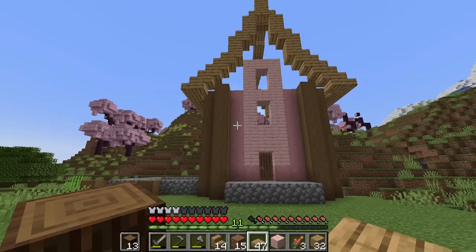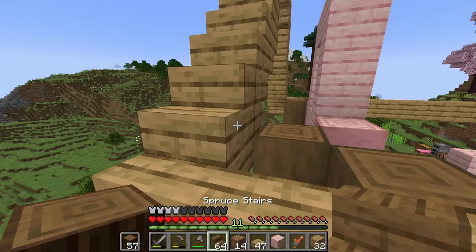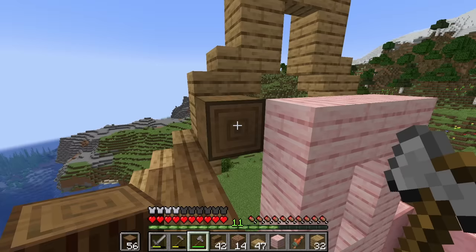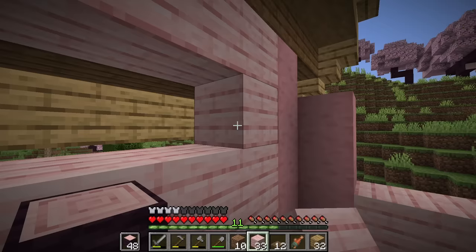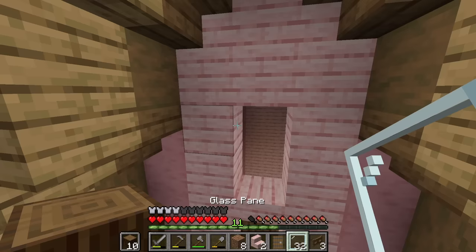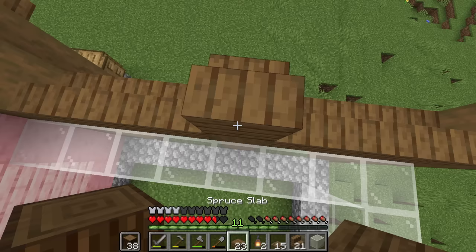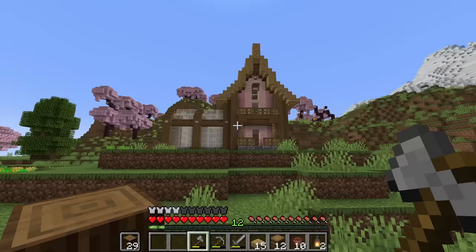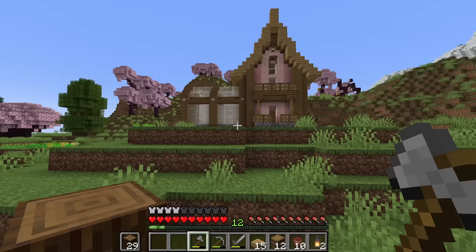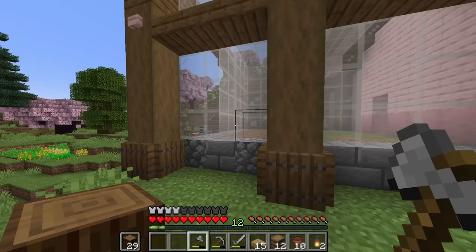The replay mod hasn't been updated yet, so just enjoy a little time lapse of me placing blocks. And here is our completed house! Isn't it so cute? I love how this turned out and I really love playing with the two different kinds of pink wood — the stripped spruce log and then just the regular planks. I think that's so cool. I'm excited to actually get things in this greenhouse. I don't exactly know what I'm going to do with it, but it's a cool addition. Now to work on the interior.